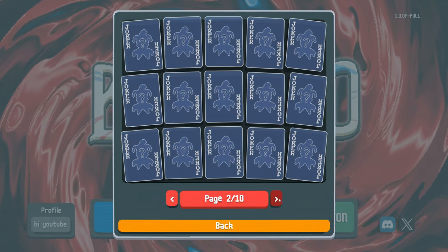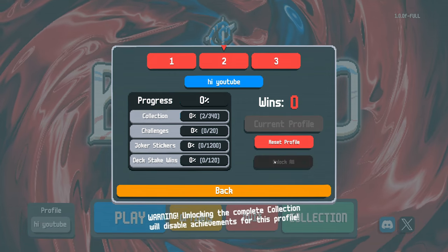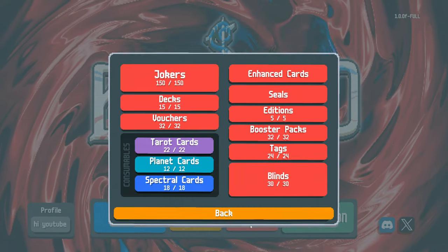Balatro has a huge number of cards and decks to unlock, but that kind of meta progression isn't for everybody. If you prefer, you can come to the profile selection menu and hit 'Unlock All' to have everything at your fingertips. This will lock you out of achievements though.